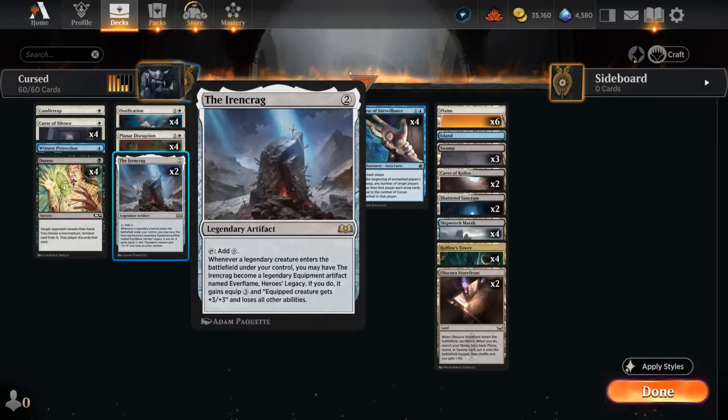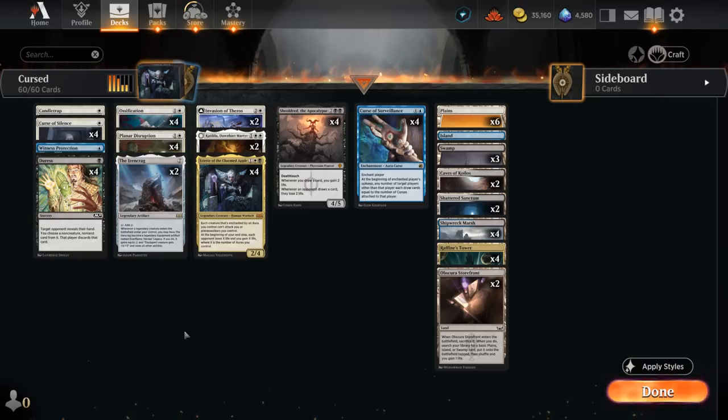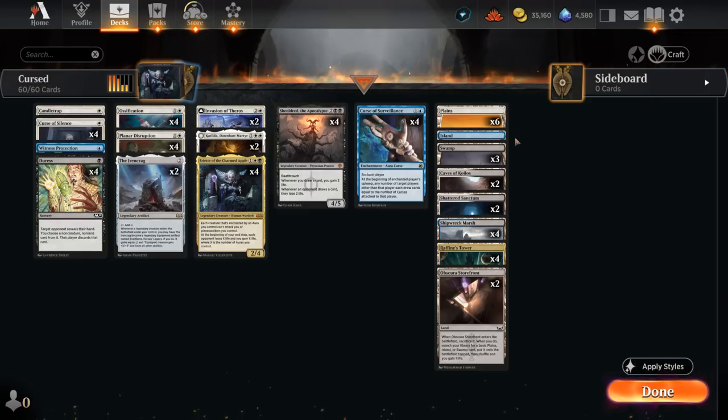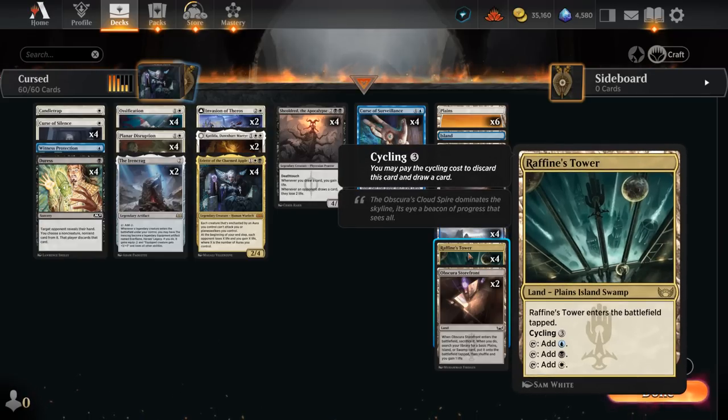We've got two copies of the Ironcrag, which can help us play a turn-four Curse of Surveillance, maybe after a turn-three Shieldred — that's the dream. If we play a legendary creature, of which we have many, we can also transform it into equipment, so it can still help out if we happen to draw the second copy. We also have Invasion of Theros, which we can transform to get Ephara, who draws extra cards whenever we play an enchantment and turns indestructible if we have enough in play. Plenty of dual lands for mana fixing, including Raffine's Tower as a Triland, another perk of being Esper.